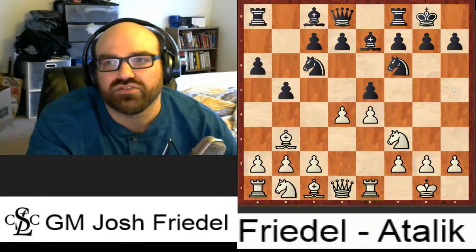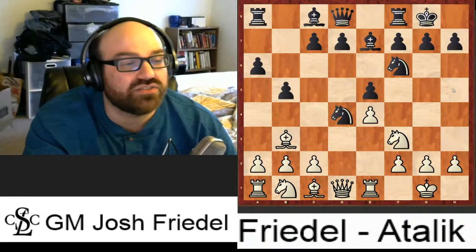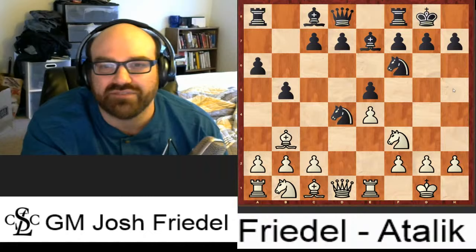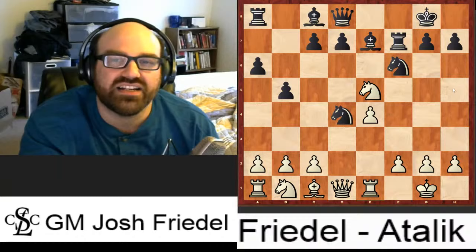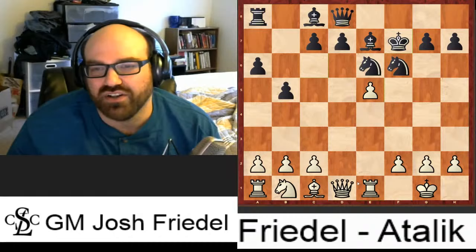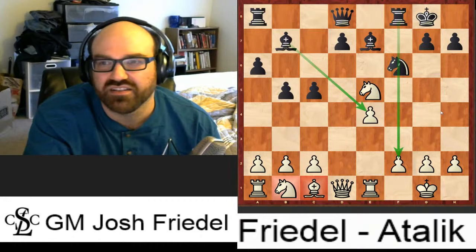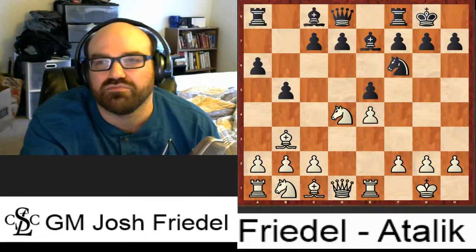I don't think d4 is necessarily bad — if black knows what they're doing, they usually get an equal position. After knight takes d4, you can play knight takes d4, but there's also a fun line where you play bishop takes f7 check, rook takes f7, knight takes e5. The whole idea is that if they try to move the knight back and you take on f7, you get a huge amount of play. Ivan Chuk won a really nice game in this line that's quite famous.